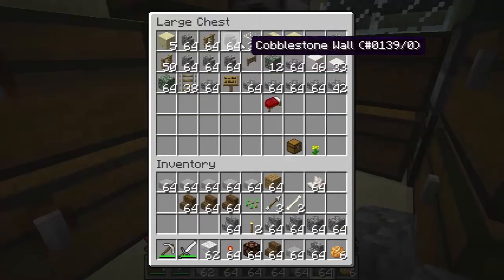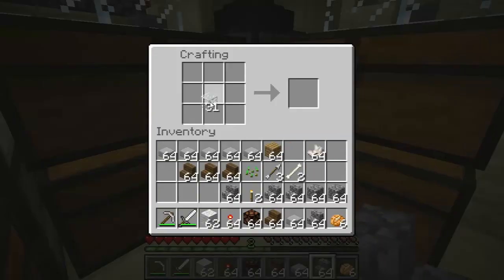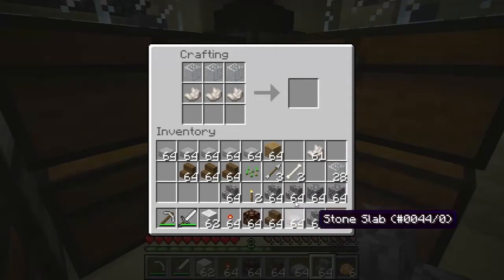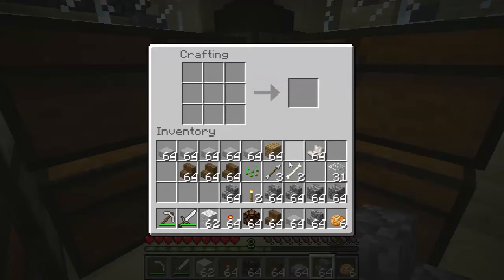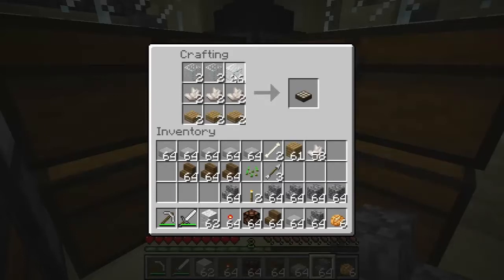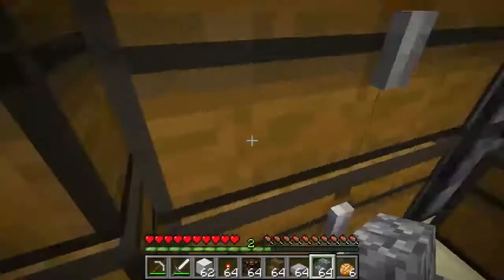I'm going to need glass. I kind of have to make wood half slabs first, then the glass. Just make two daylight sensors, just because. There we go — two daylight sensors.